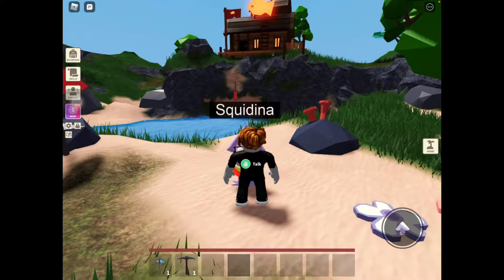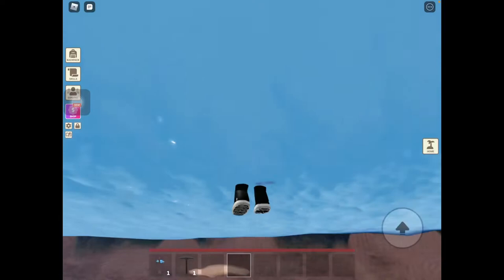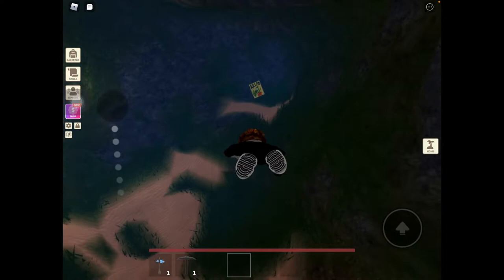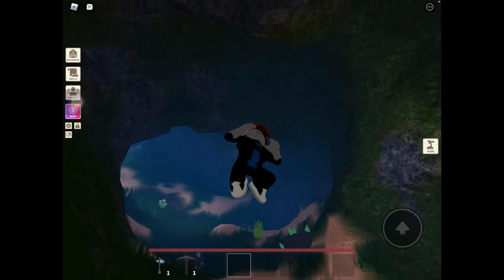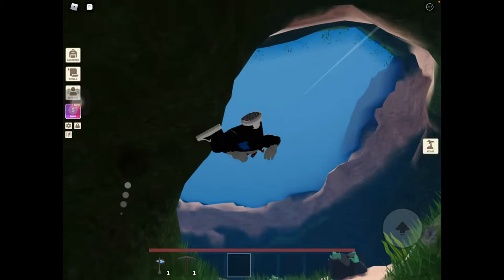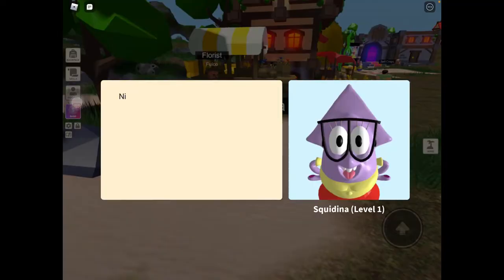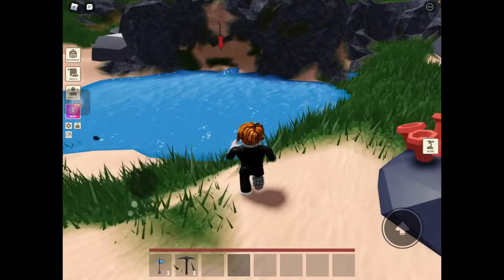The next one is Squidina. You need to talk to it again and press will do. You come onto this ledge — there's an arrow right there asking you to go down here. Just follow the arrow, this is really simple, and there you go. The calpo is right here. You pick it up and head back up. Now you go over to Squidina and say no problem.